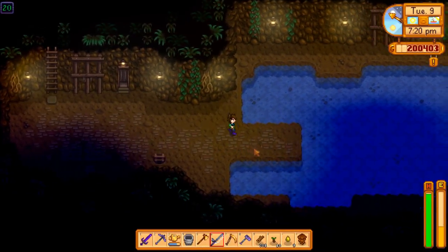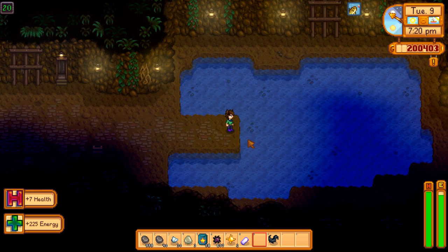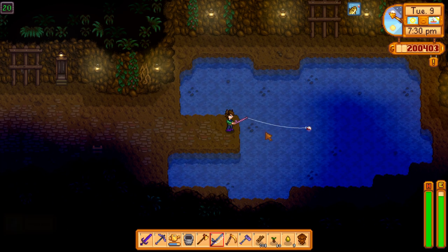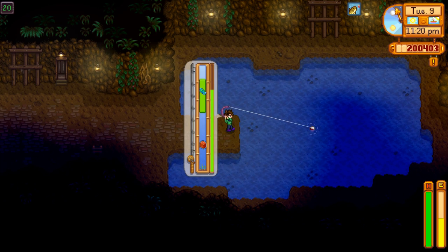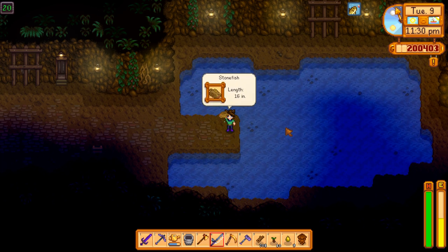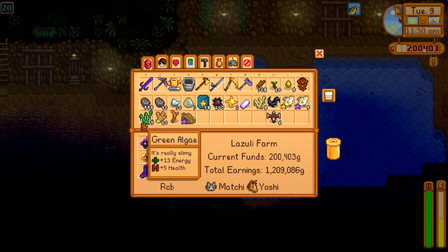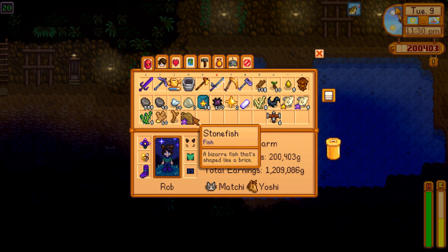For one of those fish, I've tried to catch it before but not with much luck — but maybe with a level 11 fishing, a quality bobber, and wild bait we just might get it. I caught 10 ghost fish, five green algae, and eight white algae. That's about one out of 25 — four percent. I was expecting one percent. That's one of the fish we were missing for the collection.